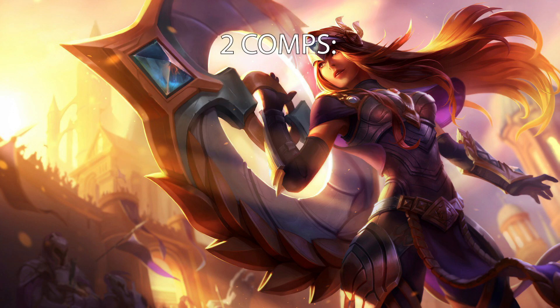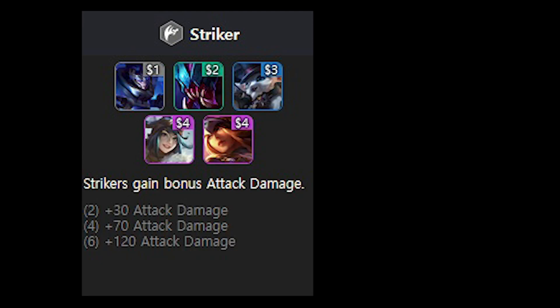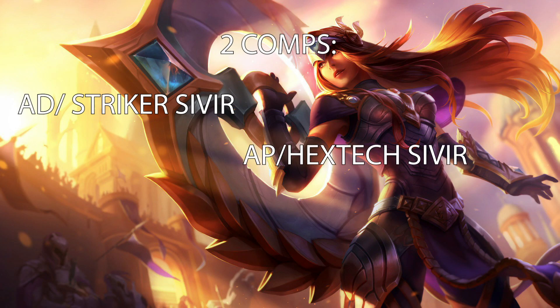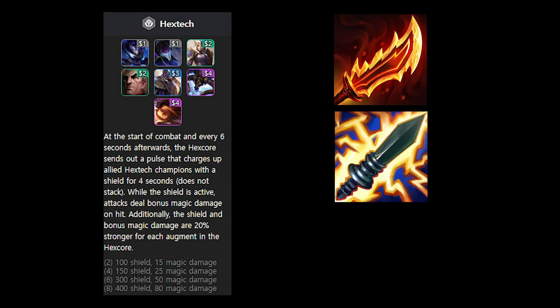Playing Sivir is actually playing two comps. The first of these is AD Striker Sivir, which utilizes the bonus attack damage from Striker and builds items like IE and Last Whisper. Meanwhile, AP Sivir utilizes the bonus magic damage that you get from the Hextech shield, usually with the items Rageblade, Shiv, and QSS.